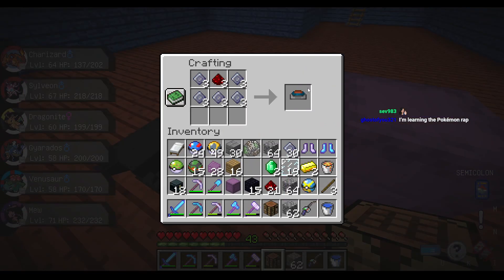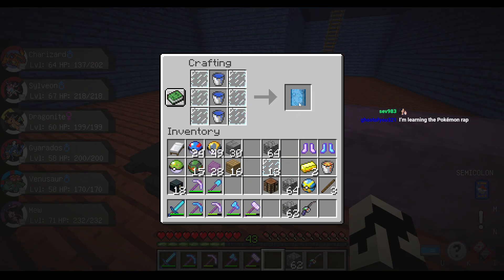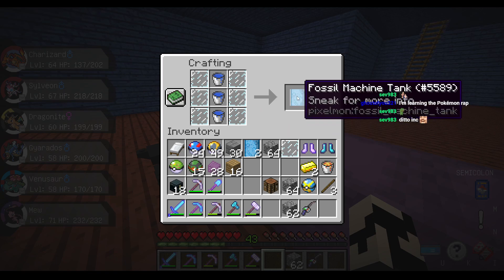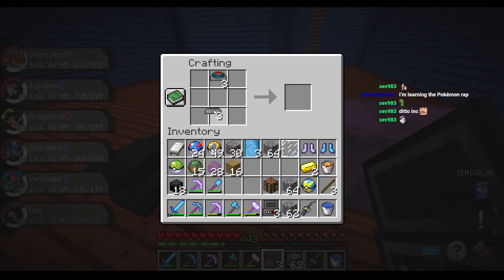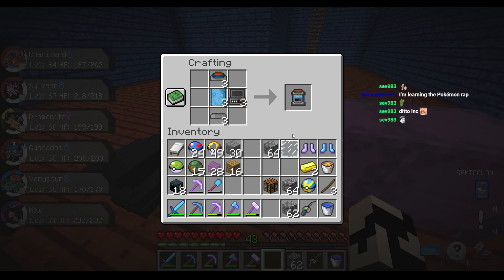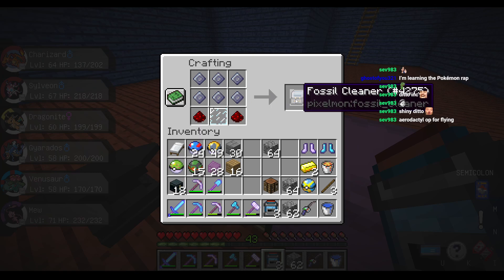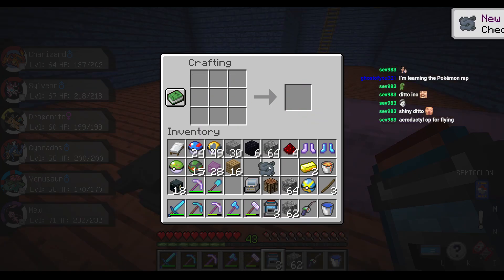I don't wanna do that again. That goes there, this goes here, this goes there, and that goes here — just like this, that, and this. Got it. Now for the actual machine itself.